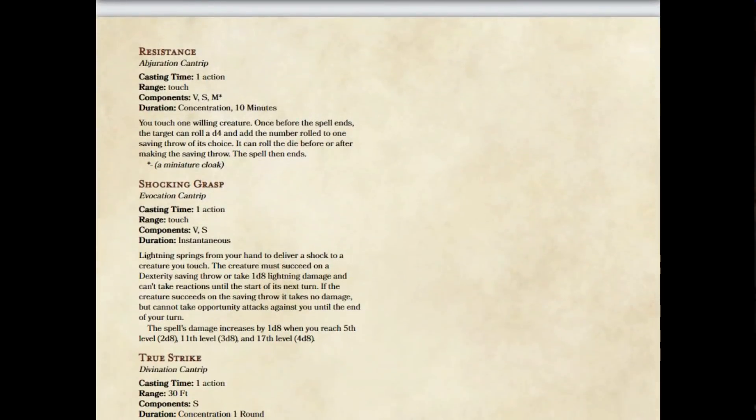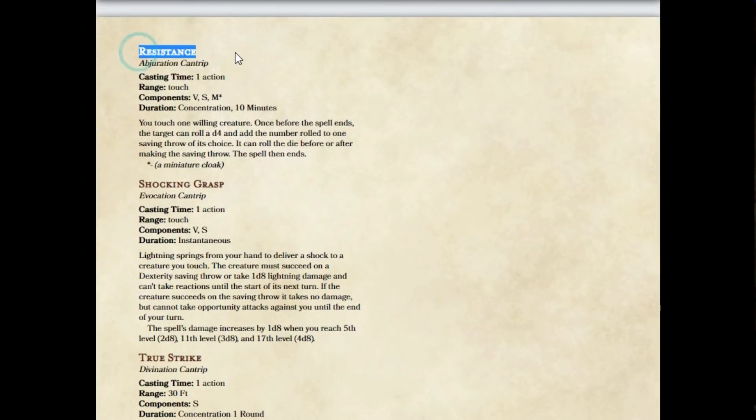That brings us to Resistance, which I've always considered to be the weak cousin of Guidance. Because with Resistance, unlike Guidance, we're boosting saving throws instead of ability checks. The thing about saving throws is we tend not to know when we're going to make them, whereas with ability checks we often do know beforehand. So that gives Guidance all kinds of uses and Resistance not very many uses. We have Resistance and we never know when to cast it, so we don't cast it — and then we make a saving throw and too bad we didn't have Resistance up.